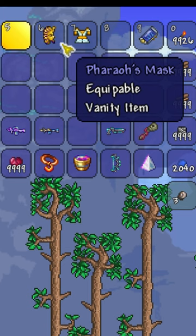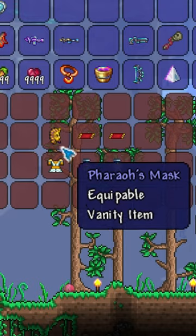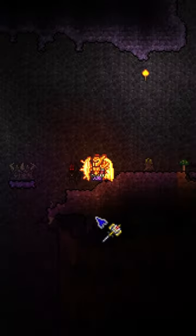If you've ever found a pyramid, you've probably been unlucky enough to get the Pharaoh Vanity Set out of the chest. But if you drop these two items into Shimmer, you'll actually get the Sandstorm in a Bottle and Flying Carpet.